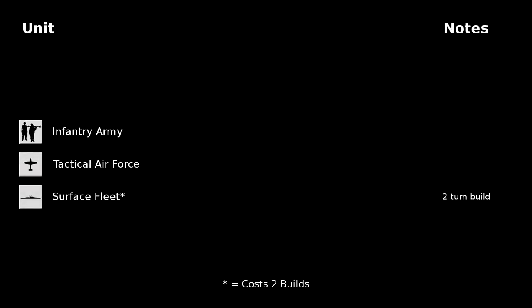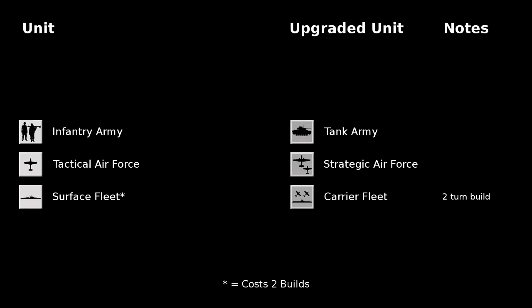Each power will have the ability to construct units with which to fight the inevitable war. There are seven types of units. The standard land unit is the infantry army. The standard air unit is the tactical air force. And the standard naval unit is the surface fleet. During play, you will have the option of upgrading these units by flipping them over to their stronger sides: the tank army, strategic air force, and carrier fleet. The standard units only take one hit to eliminate, while the upgraded versions absorb one hit by flipping over to their standard side, and only the second hit will destroy them.